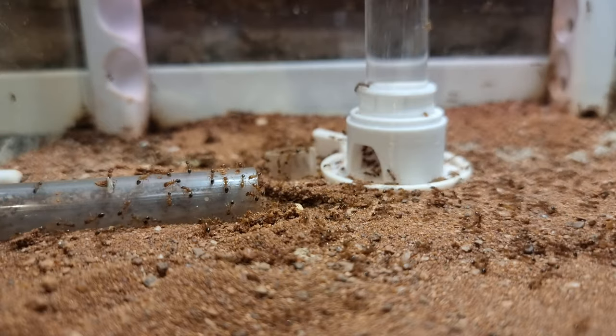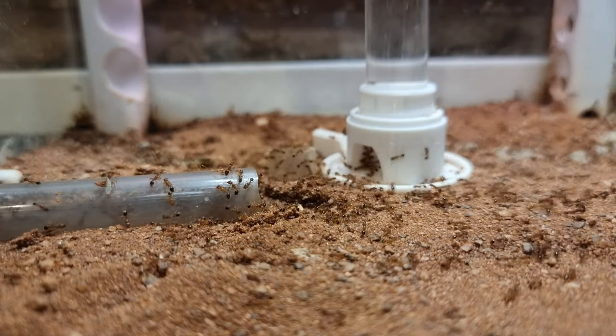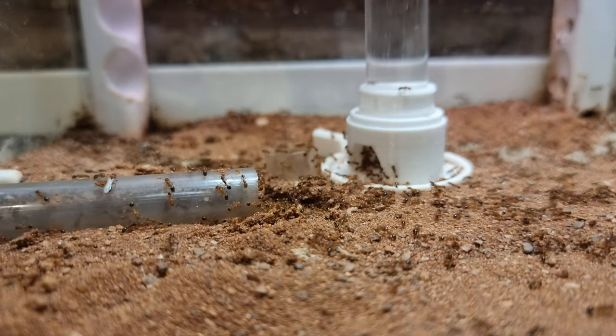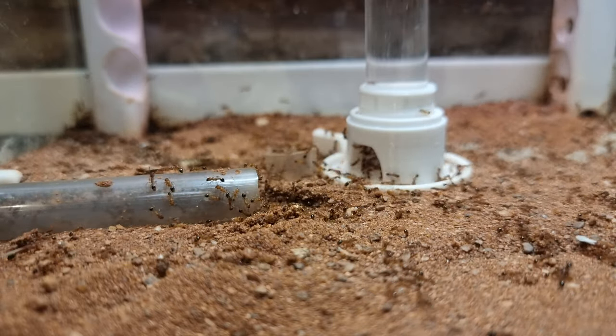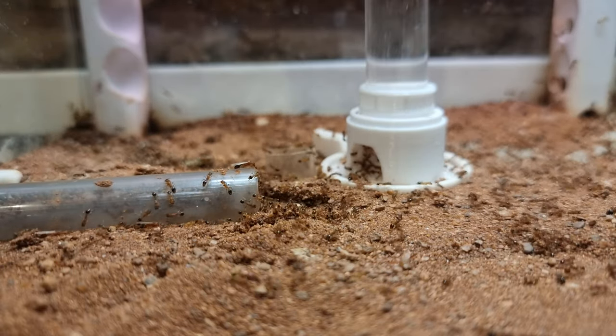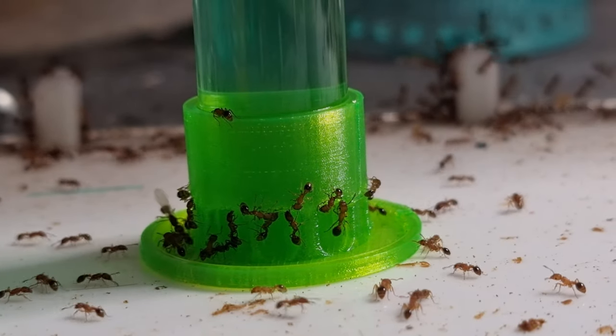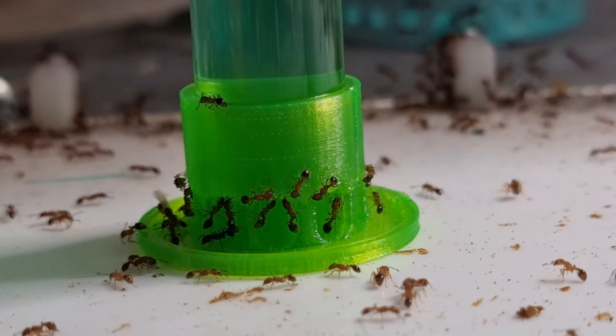The pros of the substrate: it's easier to clean. The negatives: it interfered with some of the drinkers and it made them leak as they piled it up against them. I had to make some new ones which wasn't a problem to be honest. You can also put a drinker in a feed bowl and that stops them burying it as well.